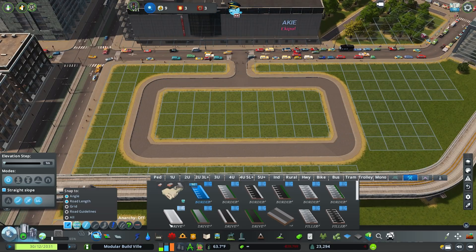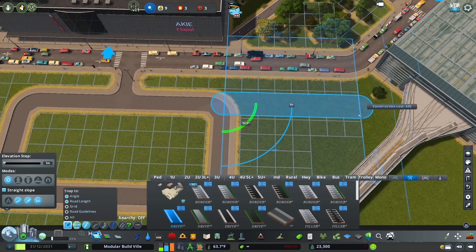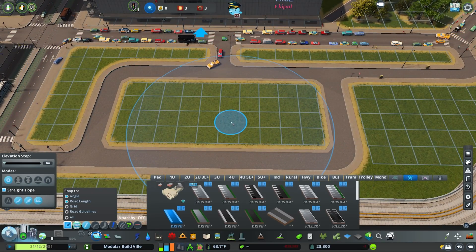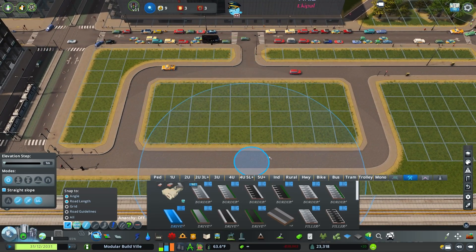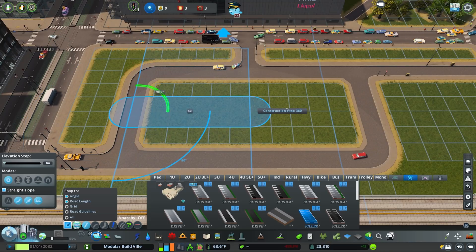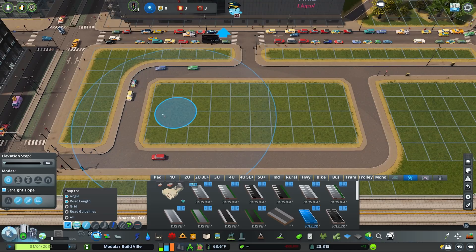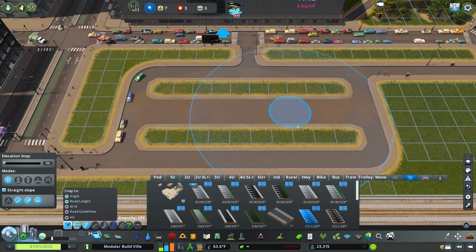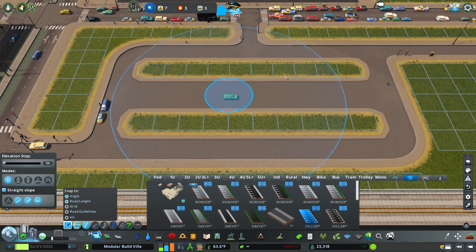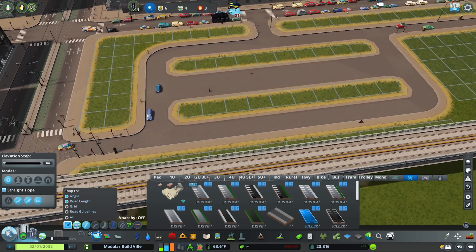The next road to place after your drive is a filler road — what this is going to do is draw through the middle of the car park. Draw one through the middle and you can now see why we're sticking in units of three, because we're leaving a tile free either side. If this wasn't a multiple of three, your car parking would be lopsided and you wouldn't be able to use it properly. So with big parking lots, try to stick to units of three when drawing out your border roads.